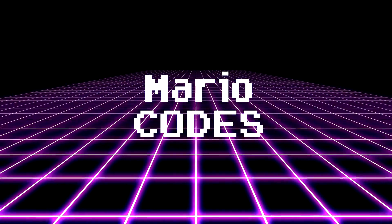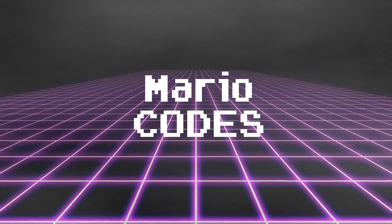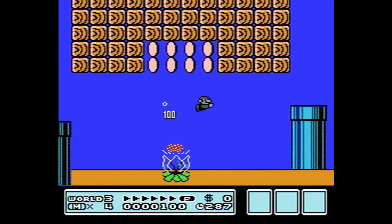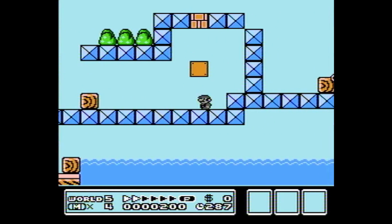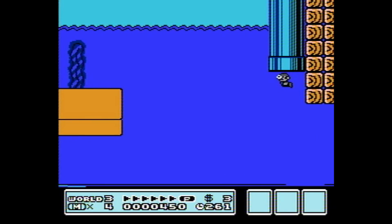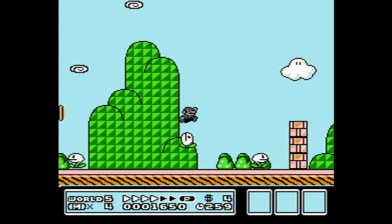Now for some Mario codes. These codes will affect Mario in some way. KEKXGLIE — Death Mario. Mario can pass through enemies and not take any damage, because, well, he's death. This is almost an awesome code, but you can't seem to go up or down any pipes. So really, it's kinda stupid. This one needs a little work to become a great code, but I love the way he looks here.